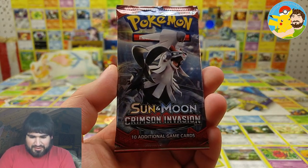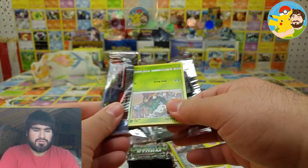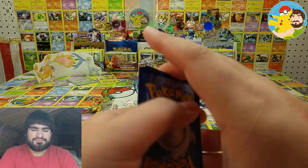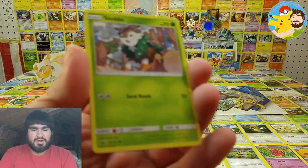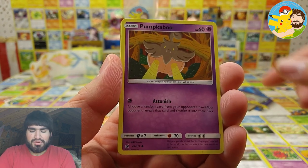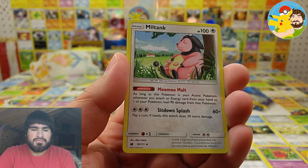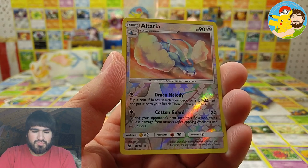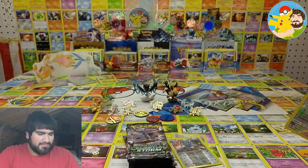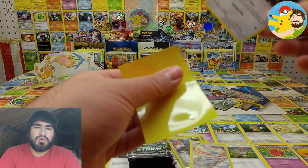Crimson Invasion — okay, let's see. We got Skiddo, Crabominable, Swablu, Pumpkaboo, Exeggcute, Water Energy, Psychic Memory, Milktank, Cascoon, Altaria rare reverse — and a Tapunot holographic! Can't complain about getting two rares in one pack.